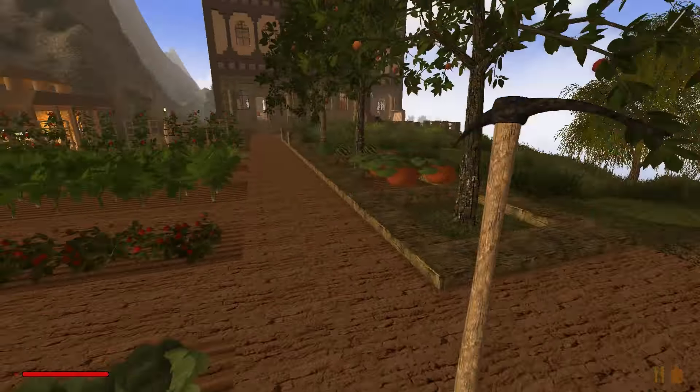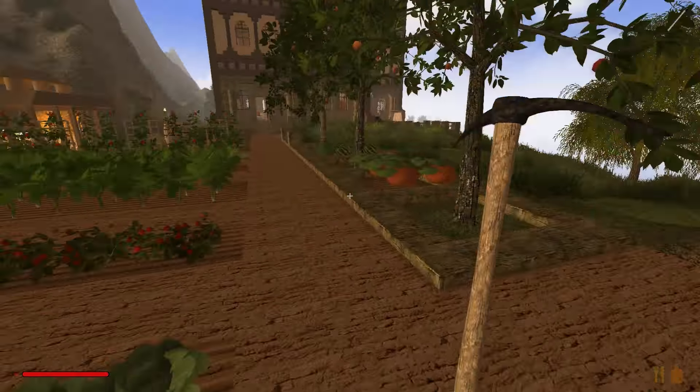Essen dürfen wir nicht vergessen. Oh, wir müssen einmal in den Garten und so mal ein paar Tomaten holen. Die sind auch schon wieder nachgewachsen, aber wir müssen erstmal die aufessen, die wir überhaupt haben. Wir haben nämlich hier unglaublich viele Tomaten. Dann nehmen wir uns einmal 32. Genug Tomaten.